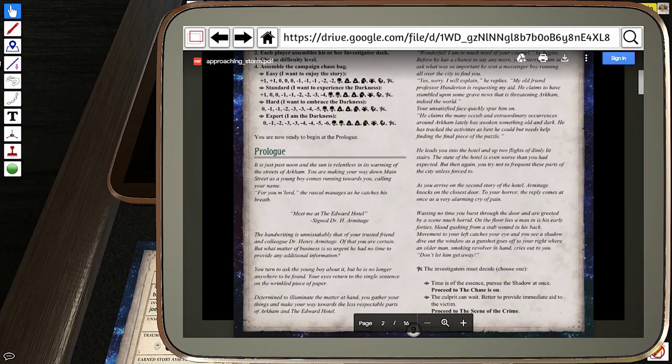It is just past noon, and the sun is relentless in its warming of the streets of Arkham. You are making your way down Main Street when a young boy comes running towards you, calling your name. 'For you, my lord,' the rascal manages as he catches his breath. 'Meet me at the Edward Motel, signed Dr. H. Armitage.' The handwriting is unmistakably that of your trusted friend and colleague, Dr. Henry Armitage — of that you are certain. But what matter of business is so urgent that he had no time to provide any additional information? He turned to ask the young boy about it, but he's no longer anywhere to be found. Determined to illuminate the matter at hand, you gather your things and make your way towards the less respectable parts of Arkham and the Edward Motel.